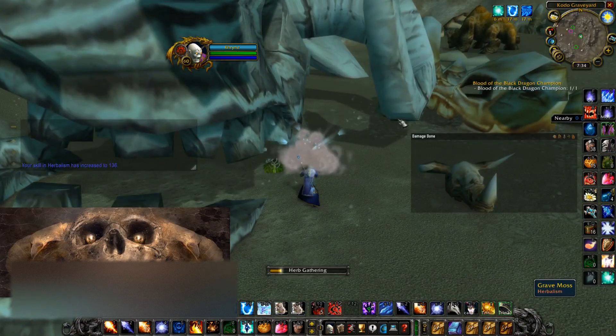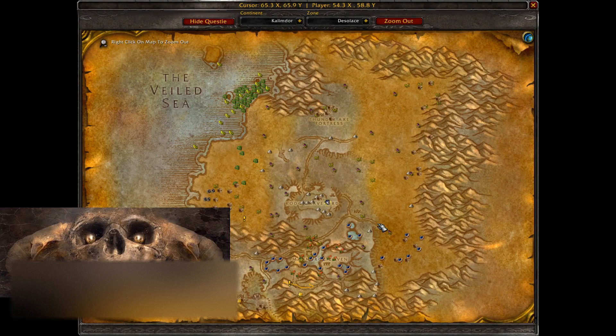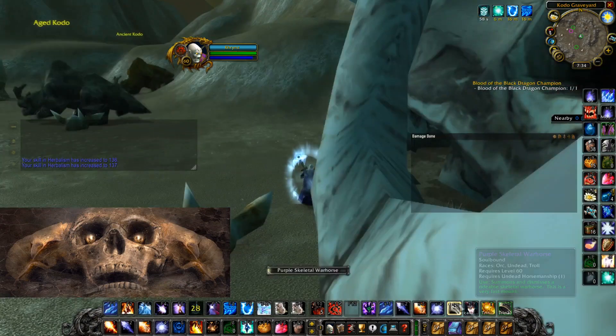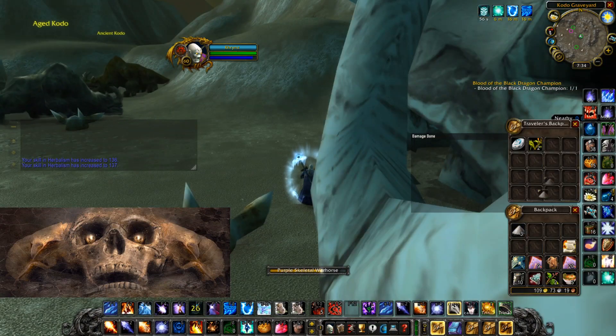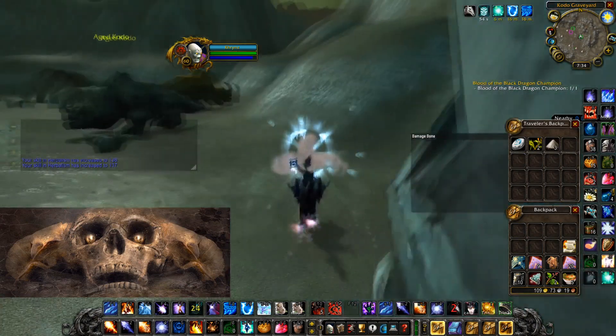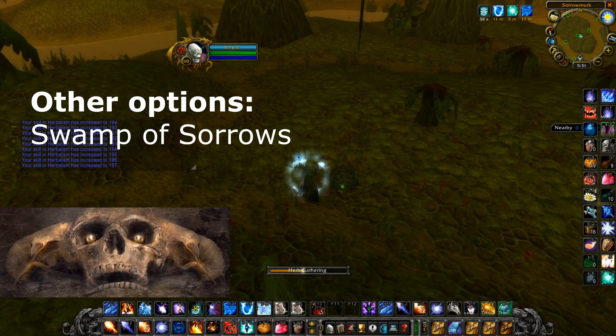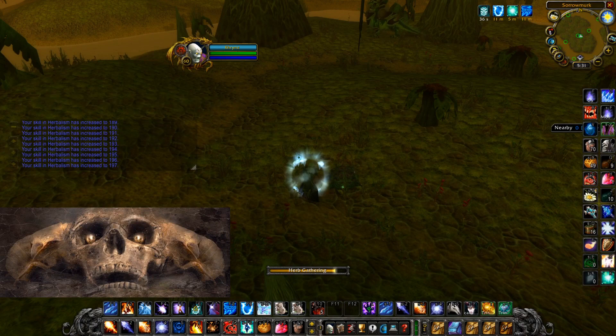When I was 135 skill I went to Desolace by chance. I found a lot of Grey Moss around the Kodo Graveyard and it's almost a gold each, so I stayed there a bit and earned some gold while leveling up my skill. Around this level you can also go to Swamp of Sorrows for Kingsblood. Swamp of Sorrows has a wide range of different plants to pick and you can come back there later as well.